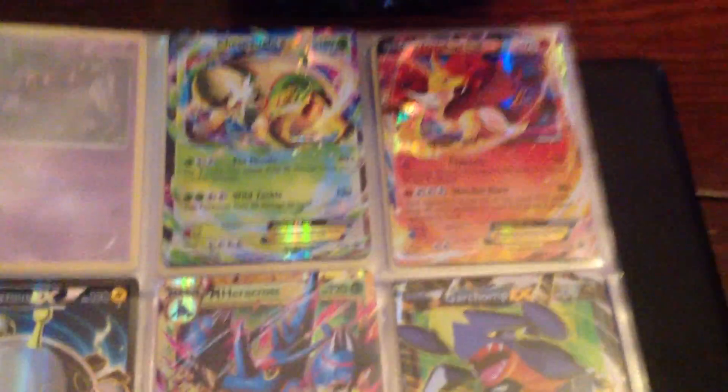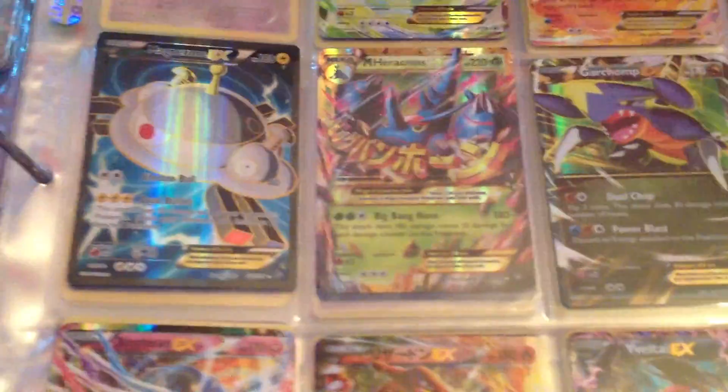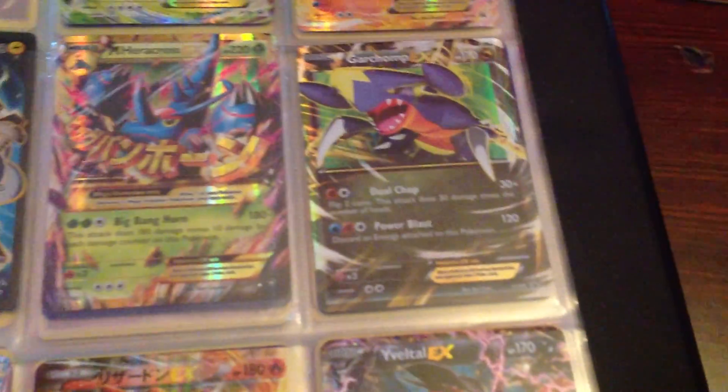Now we will be moving on to my EXs. First I have Chesnaught EX, next I have Delphox EX, next I have Mega Aggron EX, now I have Mega Heracross EX — Gold Bordered, which means it's really rare.